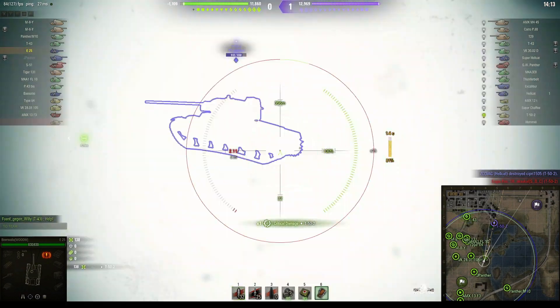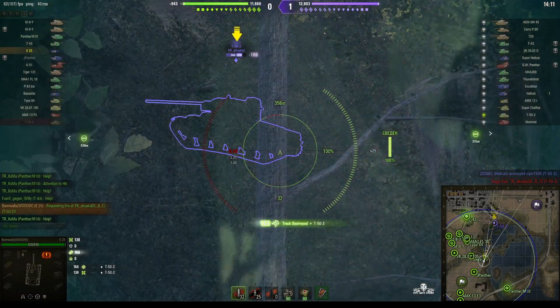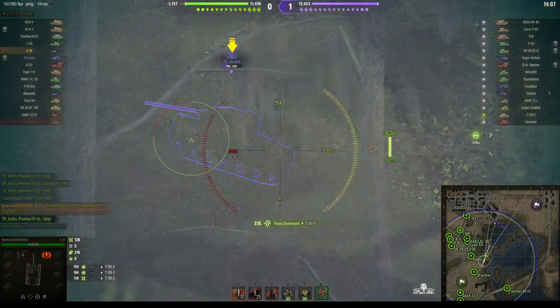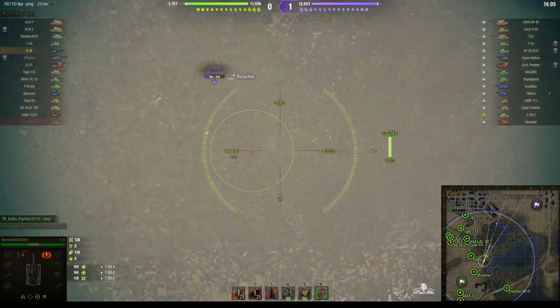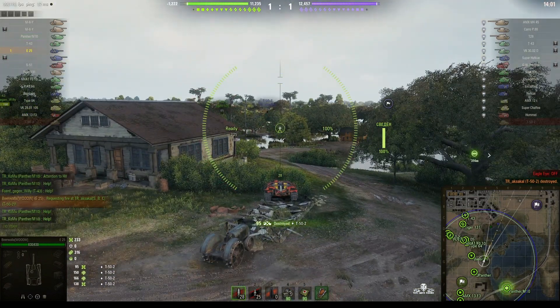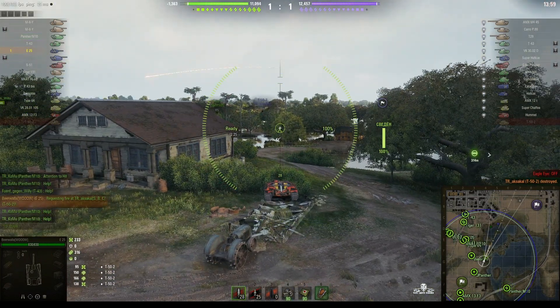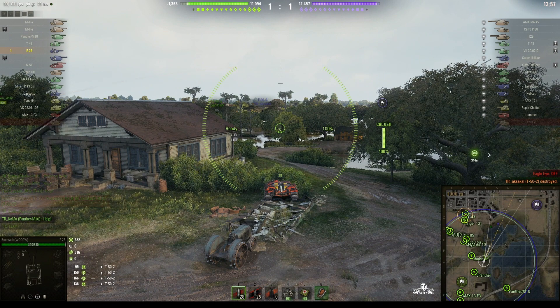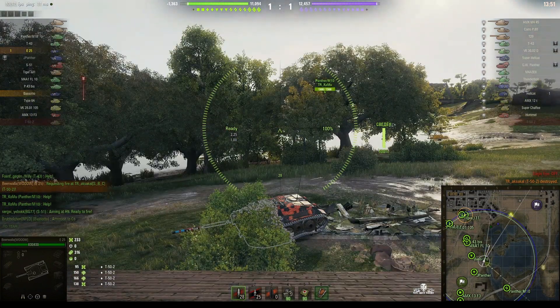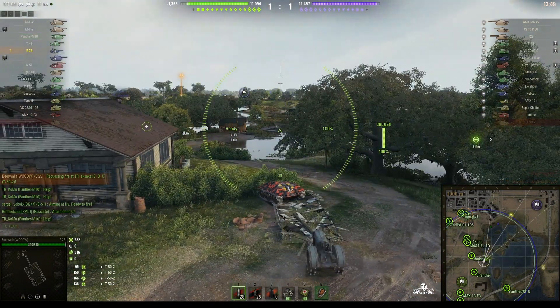He hit them in the tracks with that one — not much of the rear showing — and he's hitting him in the tracks but didn't get any penetrating shots there. Finally got him! So he's got his first kill of the game. You can see from the markings on Beer Waller's E25 that he's had a lot of ace tankers in this vehicle and a lot of high calibers too.